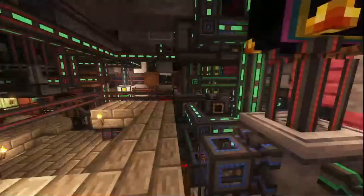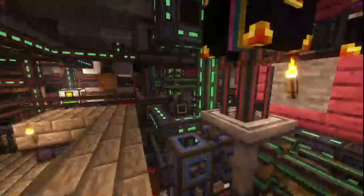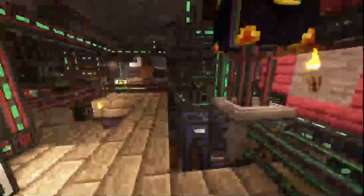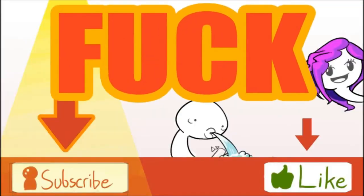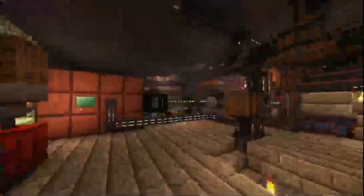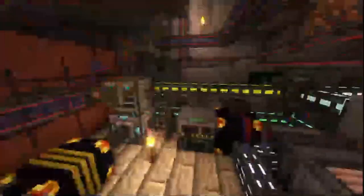I upgraded my ore factory — now it looks like a huge mess. You might be wondering why I don't just fix it — I want to use these, so consider the following. Lots of Inferium. I got 7 of these, lots of heaters, a thing that makes charcoal. It's all a factory, you know how it is. It's a blast chiller — when I get honey, it goes in here and becomes a honey block.